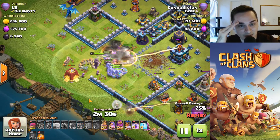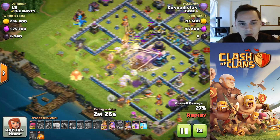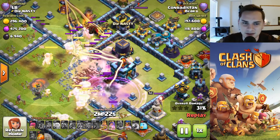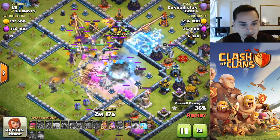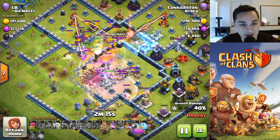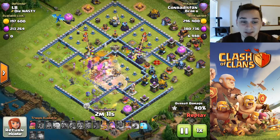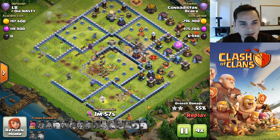Okay interesting, there go his valkyries. Some nice wall breakers, warden ability, and nice timing. Oh, nice rage spell right there. Second rage spell — you know, gotta secure that town hall. Oh, freeze it too, why not. Half his bowlers die. Poison spell was late. Looking like a great attack so far guys. Let's speed it up — most of the troops are dead, mostly just the heroes left.